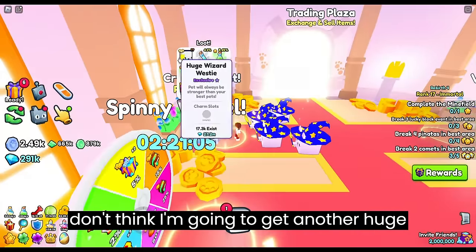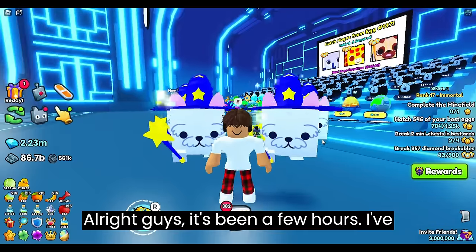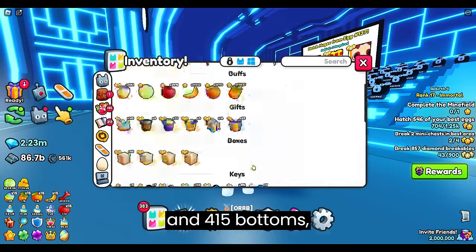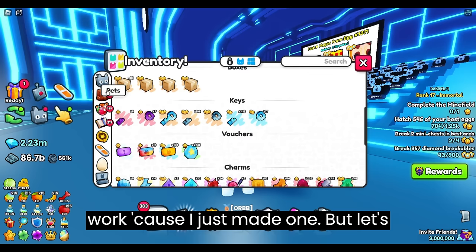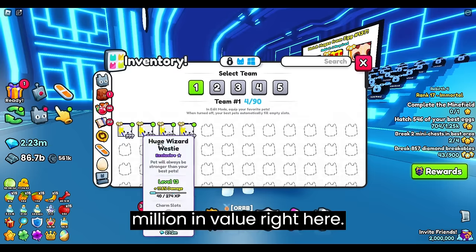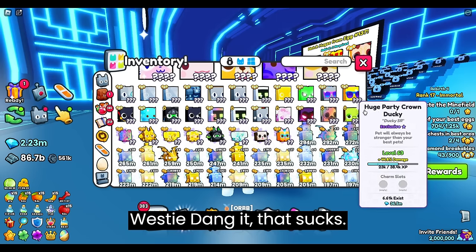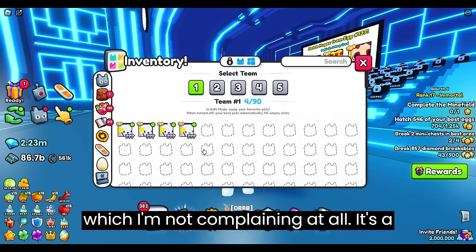I'm going to spend the rest — I don't think I'm going to get another huge wizard westie, but I can always try. Alright guys, it's been a few hours and I've actually spent the rest of my crystal keys. If you guys can see, I don't have any regulars. I do have 18 tops and 415 bottoms, which is kind of crazy. Let's check out if I got any more huge wizard westies. This is about 120 million in value right here. No, I did not get another huge wizard westie. That sucks, but I did get 4, which I'm not complaining about at all. It was a crazy pull.